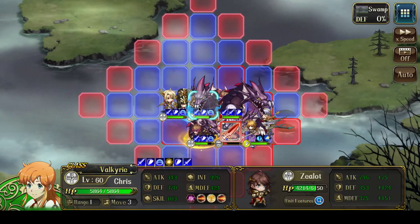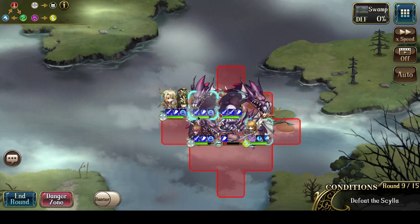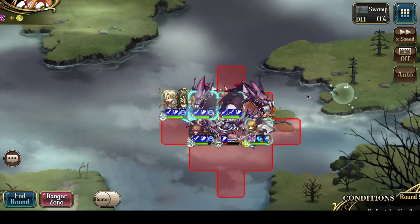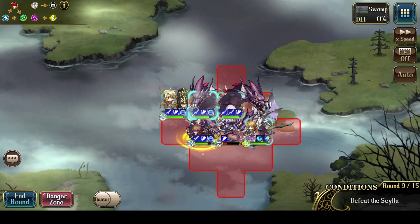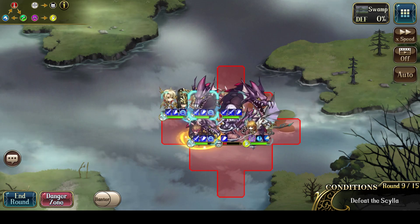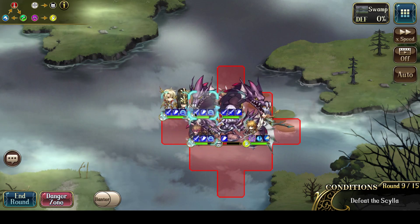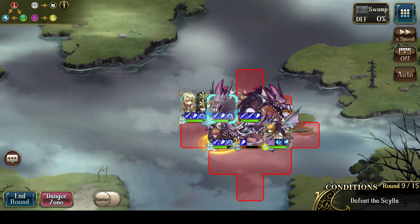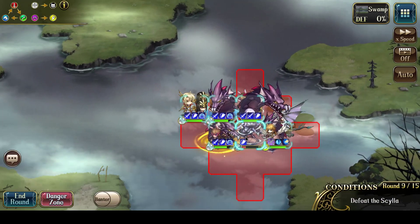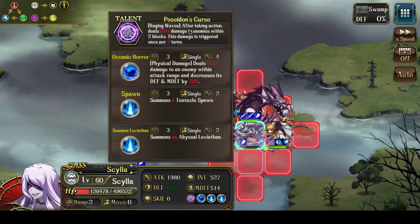As a quick aside, if you use All Meta instead of Chris, it would be reasonably similar. All Meta's talent would do one heal, and if she uses Holy Word she'd do a second heal, so it would be two heals total — very similar to Chris. We're back to the original cycle where Scylla will once again use Oceanic Horror as well as Raging Waves, so as long as I get back, I'm safe.